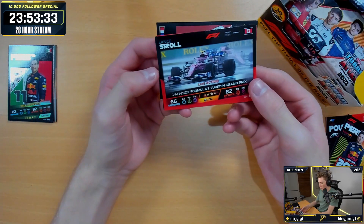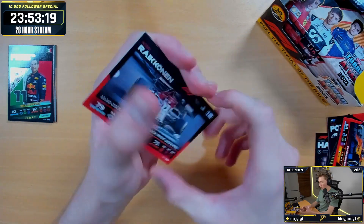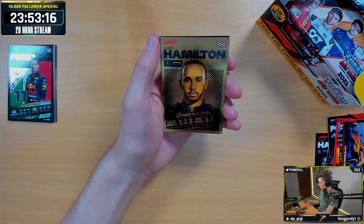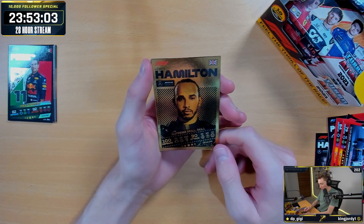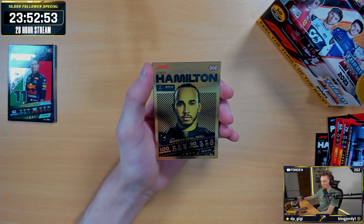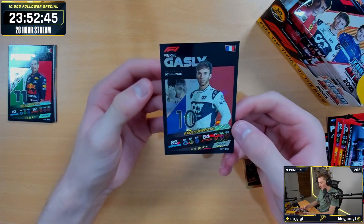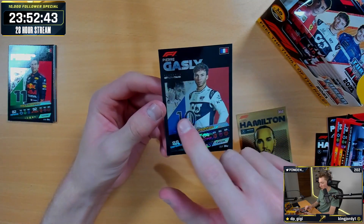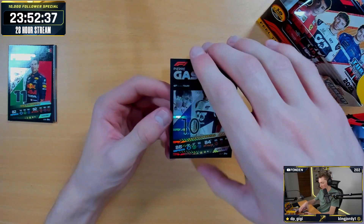We have got the live action Lance Stroll from the Turkish Grand Prix. Lando Norris F1 Speedster. Kimi Raikkonen from the Eiffel Grand Prix at Hockenheim. This is one of the Supreme Skill cards — nice. A second Supreme Skill card: Lewis Hamilton's Supreme Skill is Skill. Who wrote these cards? 100 defense, 90 attack. Second gold card. We've got two of the 12 gold Supreme Skills. And our other rare is Pierre Gasly — these cards are so nice with their flag in the background.